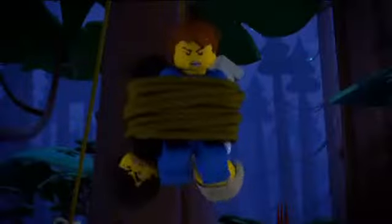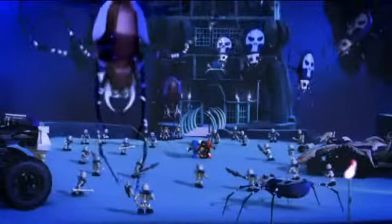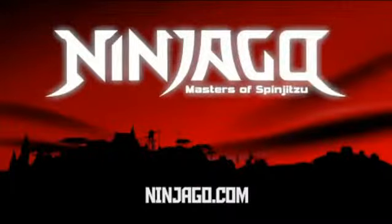Fight their enemy. These belong to Lord Garmadon now. Go all the way to the underworld. Use the power of Spinjitzu. Earth! Fire! Ice! Lightning! And fight to protect the golden weapons. Ninjago! Coming soon. Log on to Ninjago.com for more.